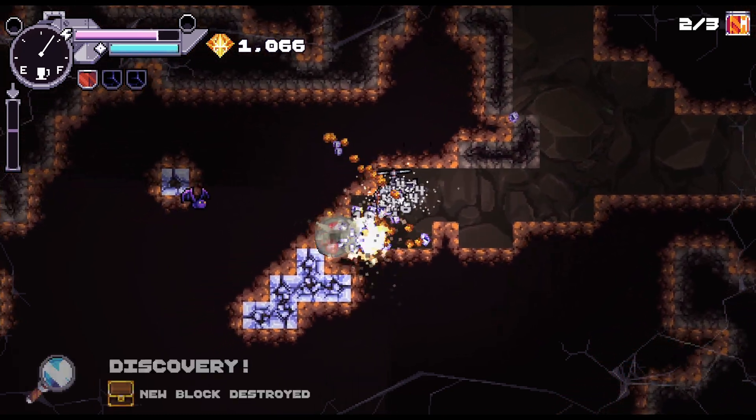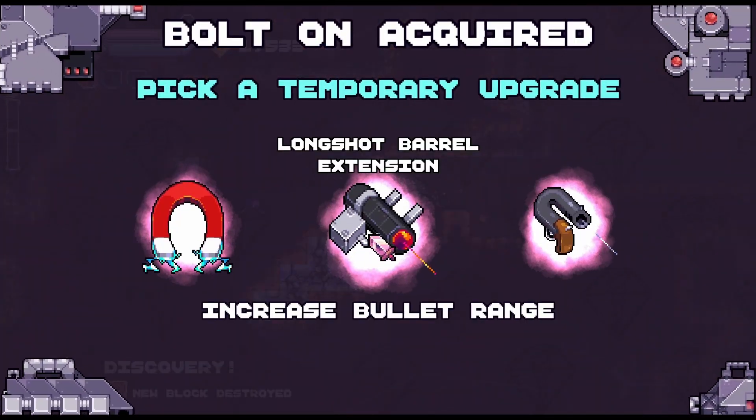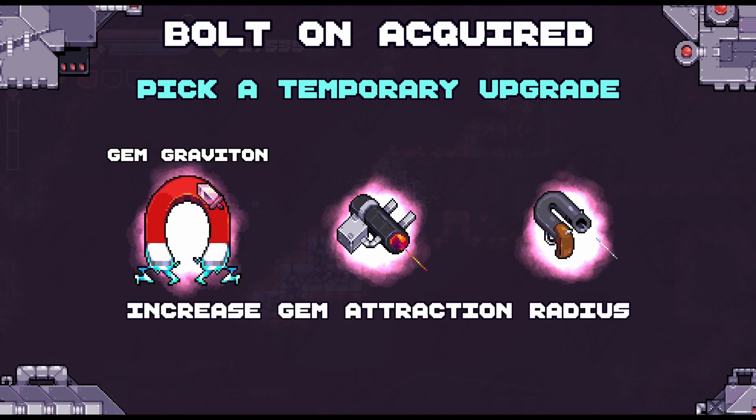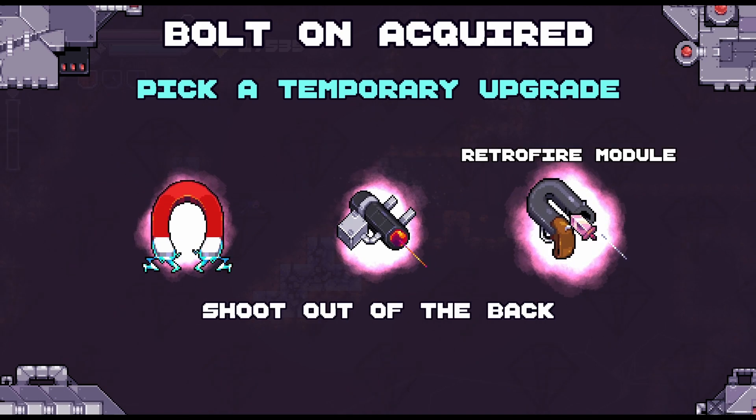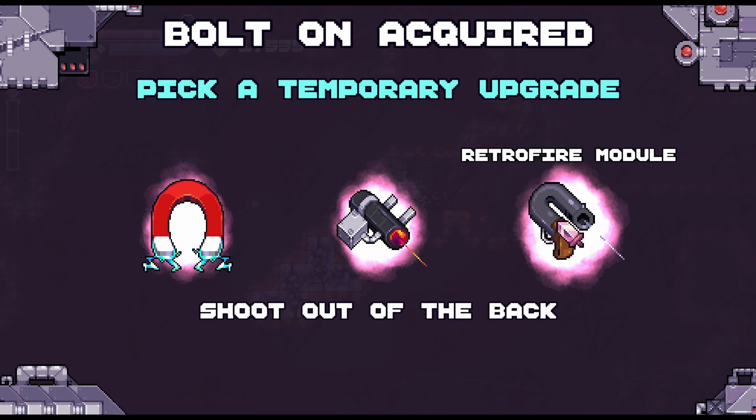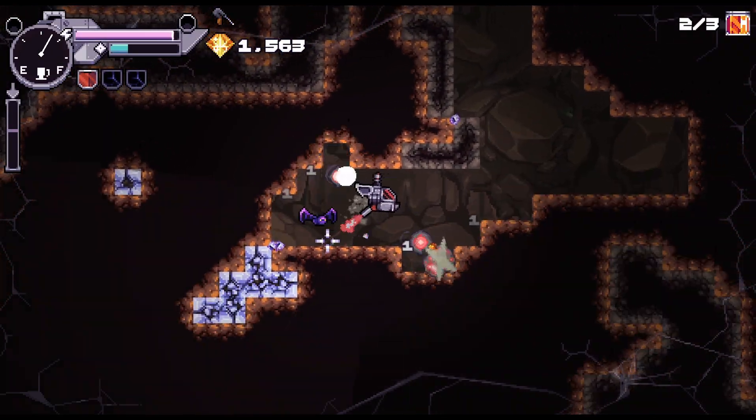Have you tried it? Bolt acquired. Gem gravitation, bullet range, or shoot out of the back. Shoot out of the back seems really efficient.